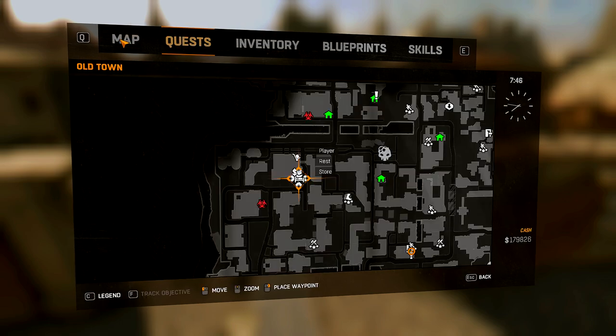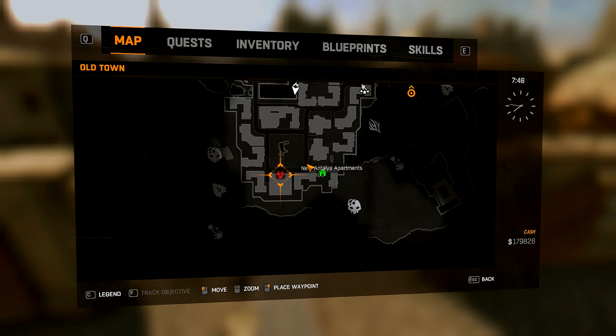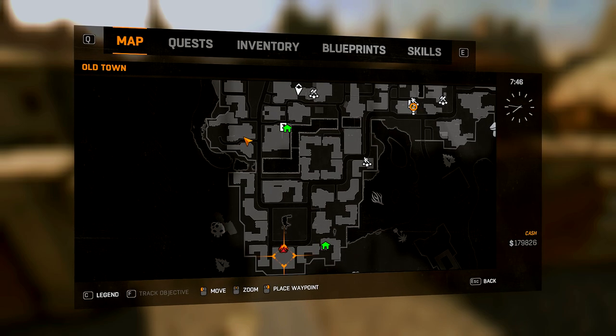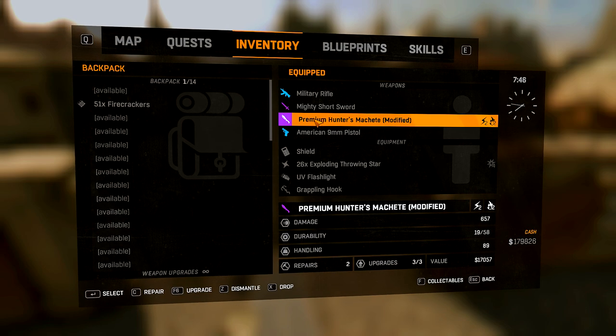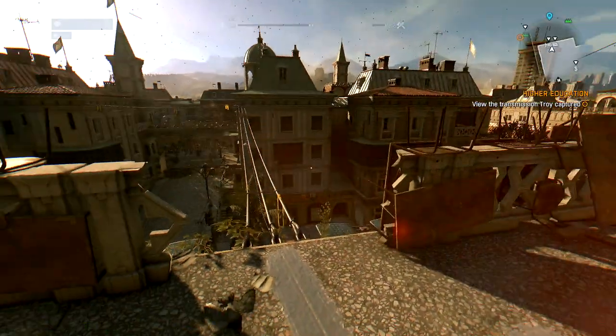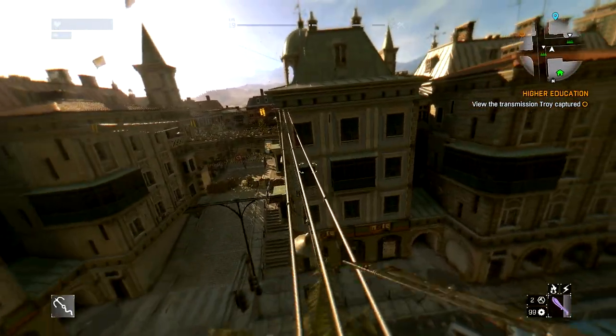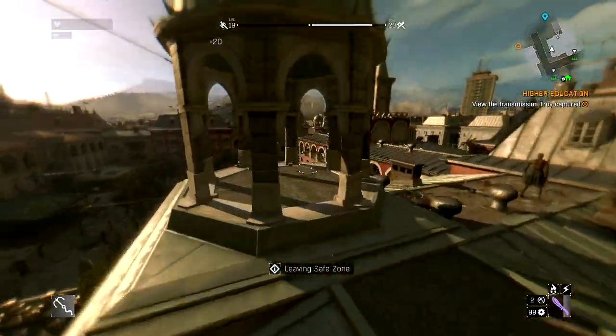Before we do that, last episode you guys heard me talking about the wingsuit — it's supposed to be down in this area here somewhere, so we're going to go look for it. I think it's like this building or that building, somewhere down in the corner of the map. Our 657 Premium Hunters machete is down to two repairs, so we're still good. I've got this mighty short sword I haven't put anything on yet. The vendor had an orange sword with like 600 damage on it already, so it's in the stash — when we need our next weapon, we'll have that stashed orange weapon.